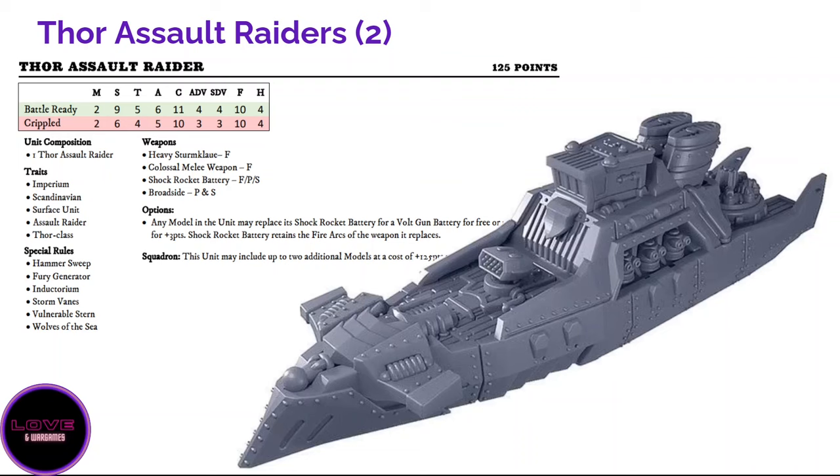However, if you deploy the Thor on the table your opponent will likely sink it before it can close — with long range weapons or SRS tokens. It's expensive, fragile, and deals so much damage that if I were the opponent it would be one of the first ships I'd sink with SRS tokens. I really love the design of the Thor as well. When playing Scandinavians it's always heartbreaking if I can't include at least one Thor in strategic reserve alongside the Ragnarok — it's so thematic and so fun to play.